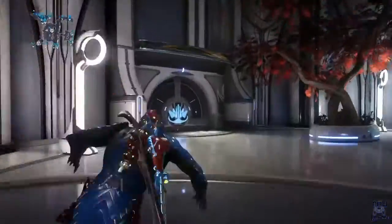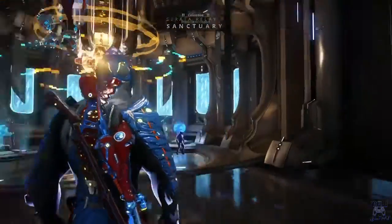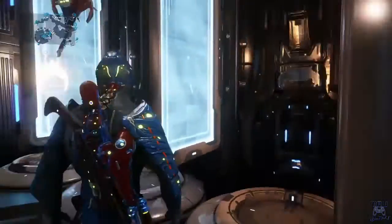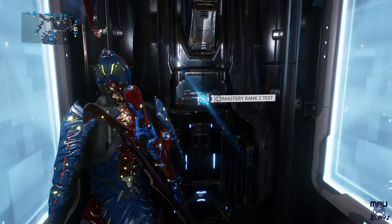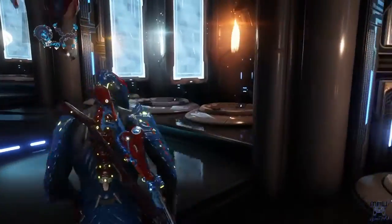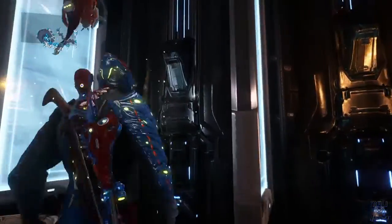Up here is Darvo with Clem — if you want to help Clem you can. Over on this side is Cephalon Simaris. This is the guy you need to scan stuff for. And right here to the right are all the Mastery Rank tests, so you can take practice tests before you do it for real.